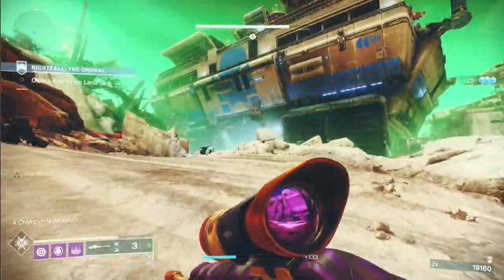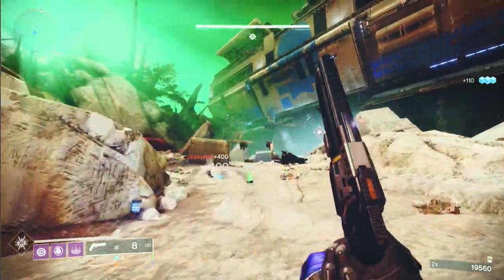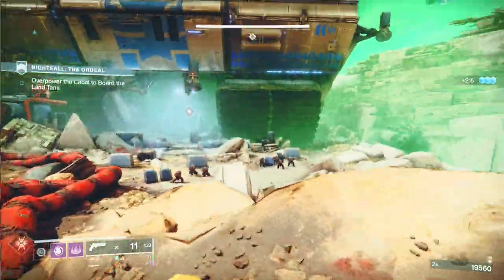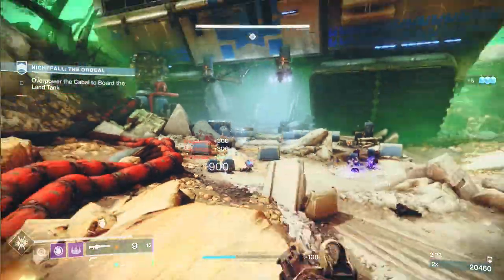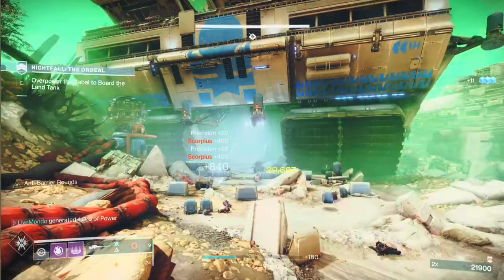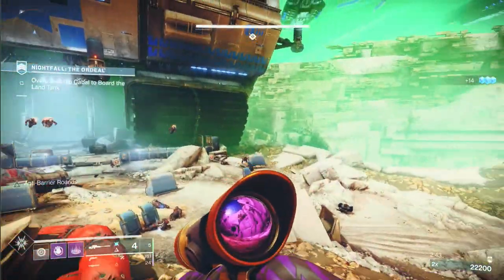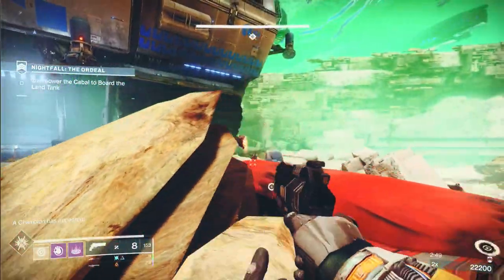Coming in, I threw a grenade on a bunch of enemies and took them out. You have to be careful — I always try to get a Warmind cell in that area so it takes out the Scorpius turret. I've already taken out a barrier champion and an Unstoppable. When I broke the second Warmind cell it took out another Scorpius turret. I'm slowly making my way up — when this wave of ads drops in you'll get an Unstoppable, and once they're cleared the mini-boss comes out.